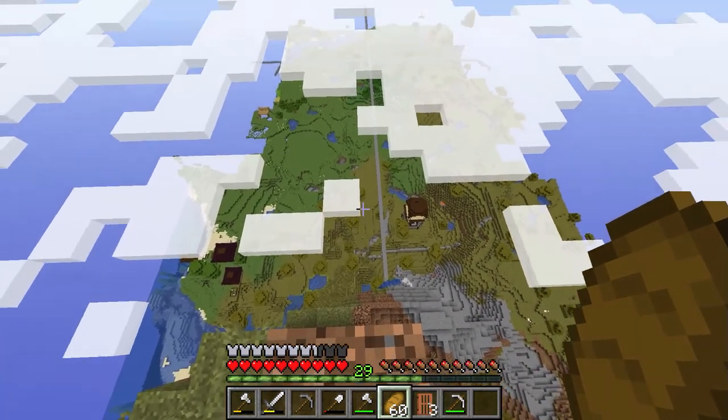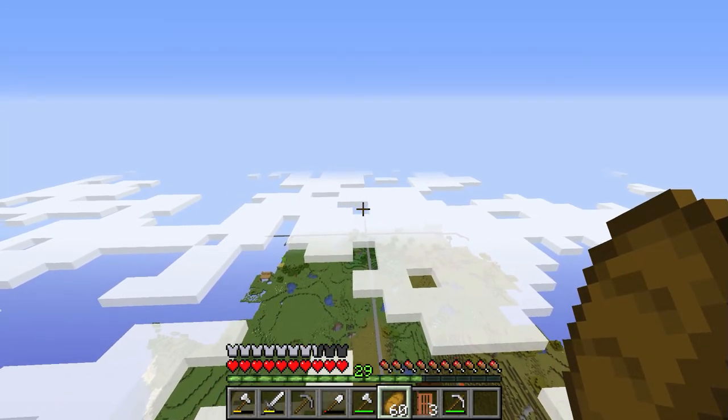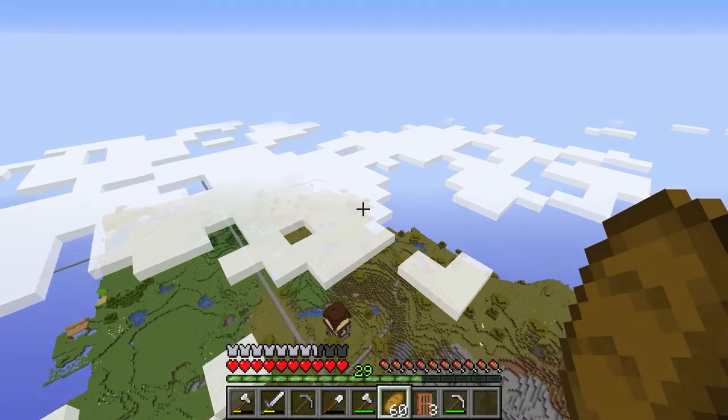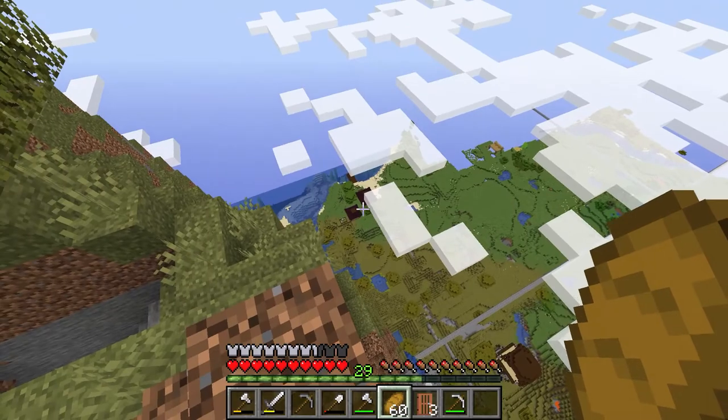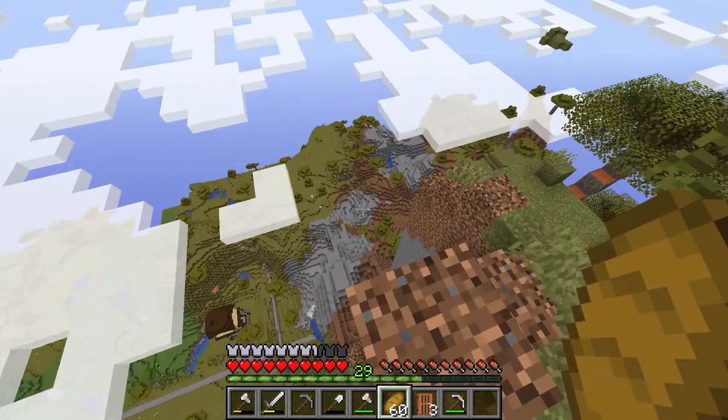I don't even know what structure that is down there. Is that a village? You can see our long route back over here to the other place, the crossroads. I like that you can really see the biome shift. There's Scooby's little settlement there.